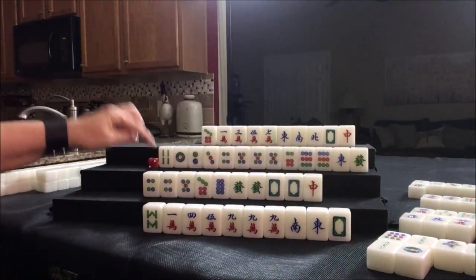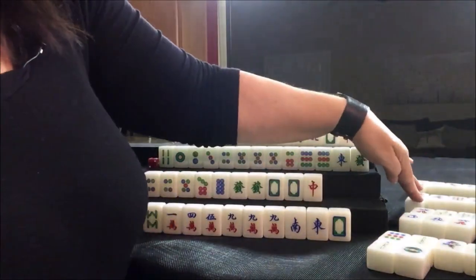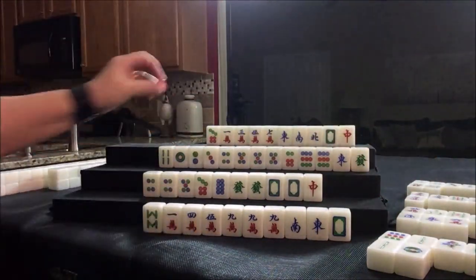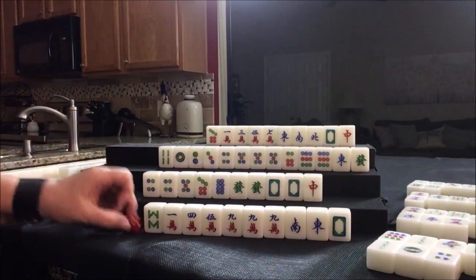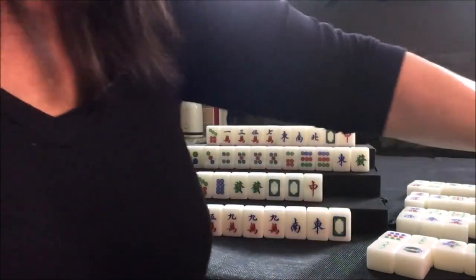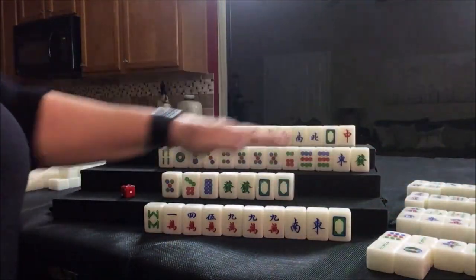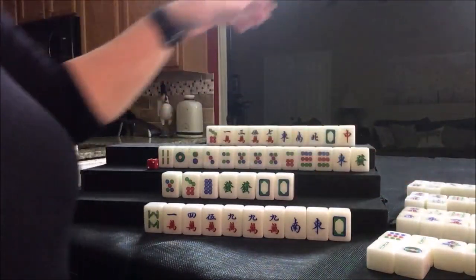Drawing for west: seven crack. Nobody can take it, so we're going to draw: five bam — nobody wants bams. Drawing for east: four dot, get rid of it. We're going to pung. Now there's a potential chow, potential chow, potential pung, potential pung. We'll discard that red dragon and nobody can take it, so we'll draw: seven bam — bams are safe. Drawing for north: green dragon. Seven dot — we can get rid of that.